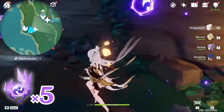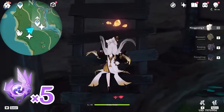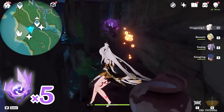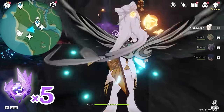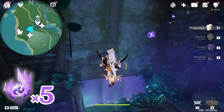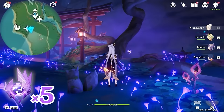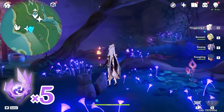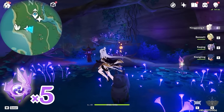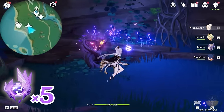After that, let's go back and climb back up. Turn towards west, left side on the minimap — you will see an Electrogranum. So let's grab it and go through the barrier here. Come to this little fox statue. We're going to take a right turn, towards southwest, bottom left on the minimap. Let's grab an Electrogranum here and climb up.